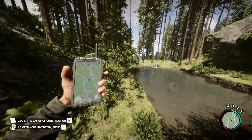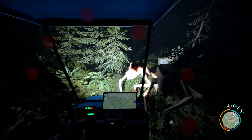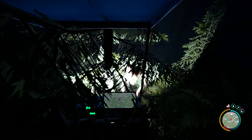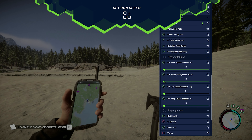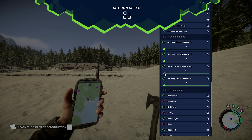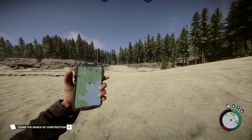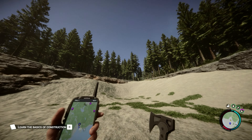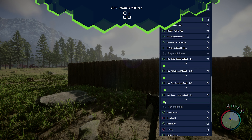Let's start with some general movement mods. Sons of the Forest gives you a massive island to explore. While the game provides vehicles like a golf cart or motorized unicycles, sometimes the landscape can be difficult to navigate. In this case you can activate the set run speed mod and traverse the environment much faster. Furthermore, you can also increase your jump height, sprint speed, and swimming speed.